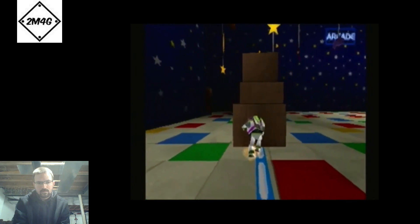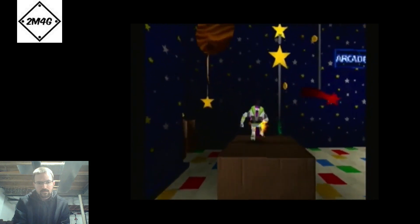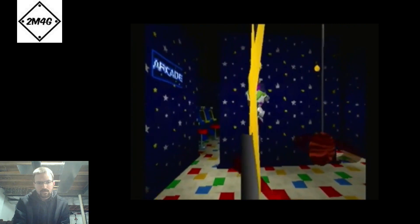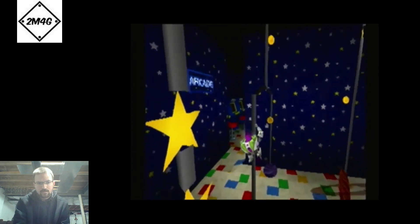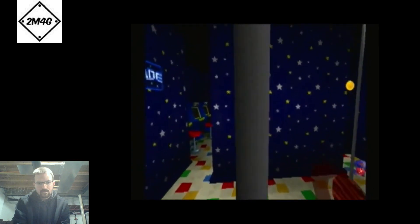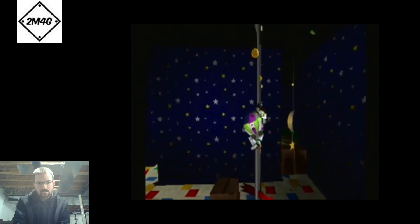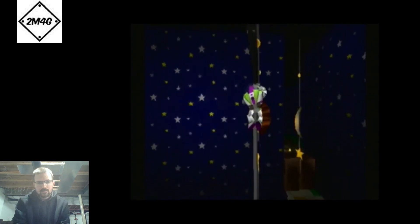We're just going to push this box over and collect these coins, and we're going to make our way up to the mini boss, which is a Buzz Lightyear buggy. It's supposed to be Buzz with the belt from the second film.